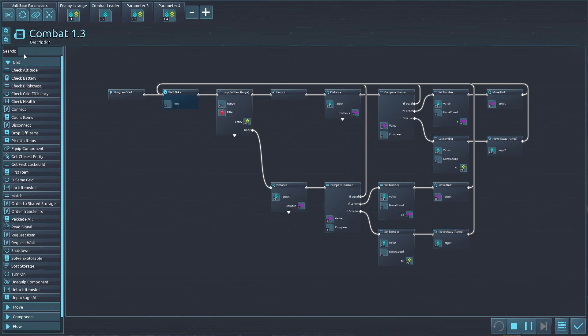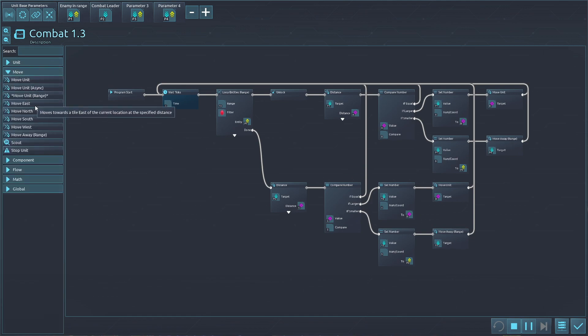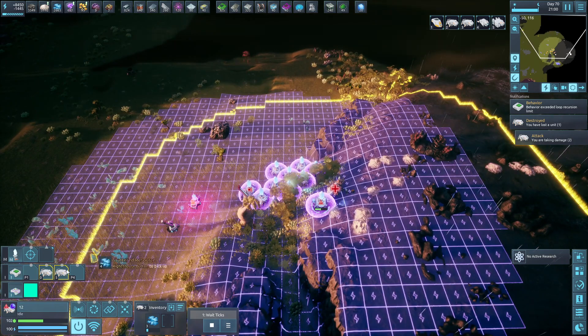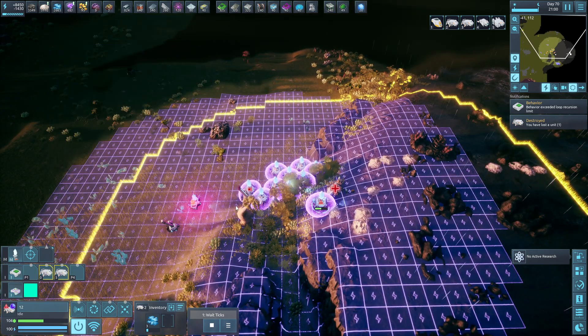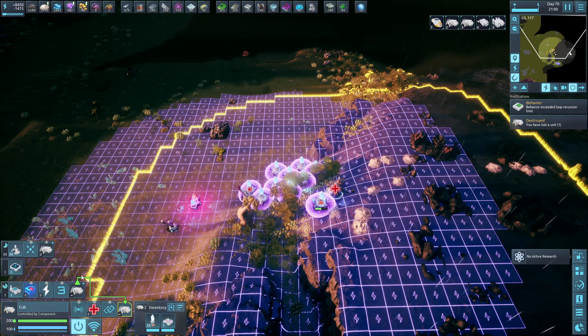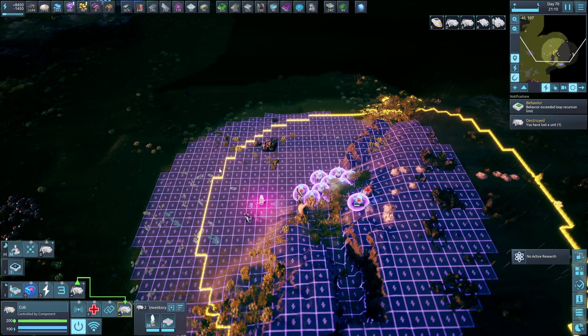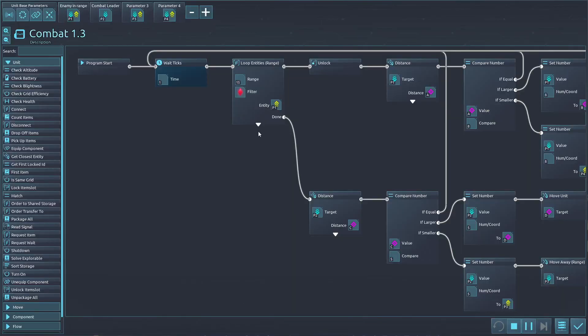There used to be a command called 'move unit range' that I wish they would have kept, because it used to do what both of these are doing for me. They changed it so it doesn't work anymore. As you can see, he is five away from the combat leader right here, getting healed up by our repair bot - and that is pretty much the combat.